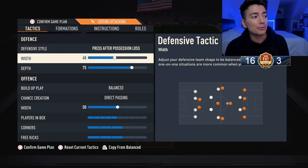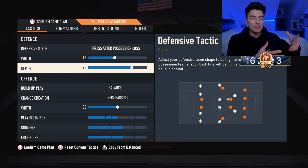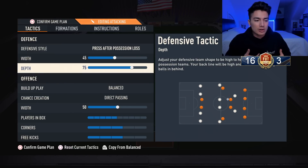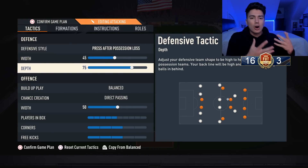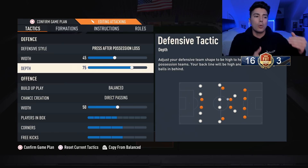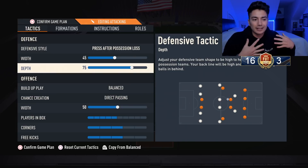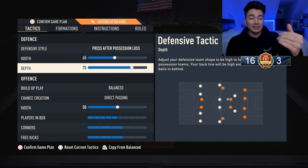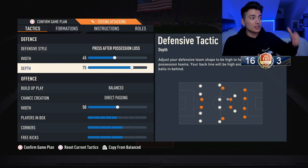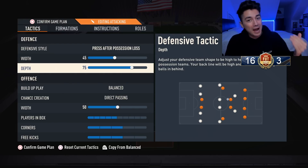For my width I keep it at 45, and for depth I have it on 75. When you have it at this high a depth, I don't like to sit back in my own goal — I hate that, it invites pressure. At 75 it's kind of like an automatic offside trap, so your back line is constantly pushing forward trying to get your opponent out of your box. I still find myself spamming the offside trap to push my back line forward.